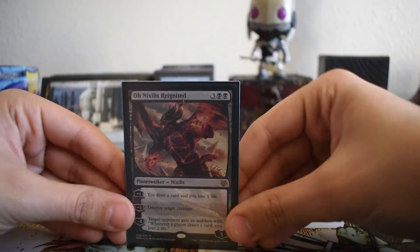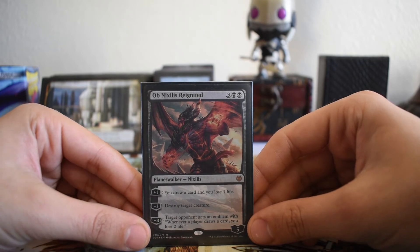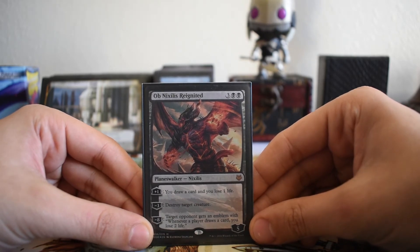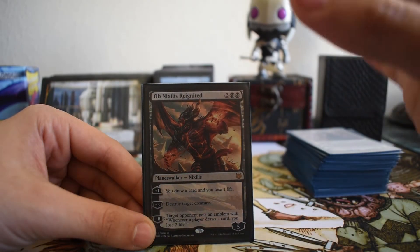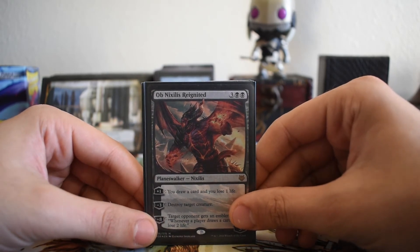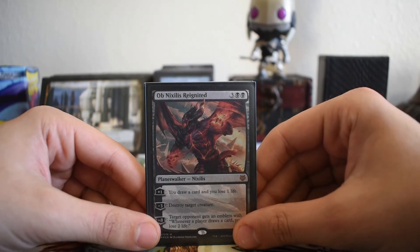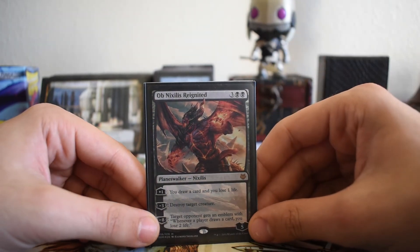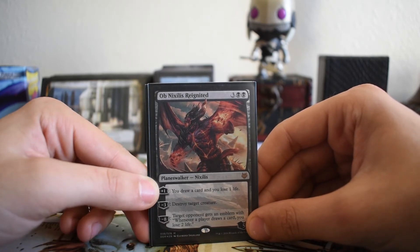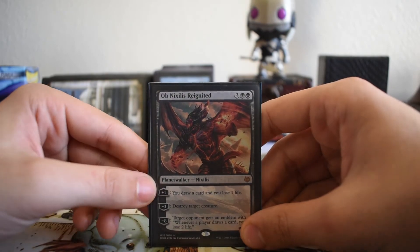We have one copy of Ob Nixilis Reignited. Five mana for a Murder isn't the best value, but his plus one is like a Phyrexian Arena effect — drawing two cards every turn in a control deck is absurd. We don't have much card draw other than Ob Nixilis and the next planeswalker. His minus eight can win the game if your opponent can't finish you off fast enough. He's primarily here for the plus one — consistent card draw.